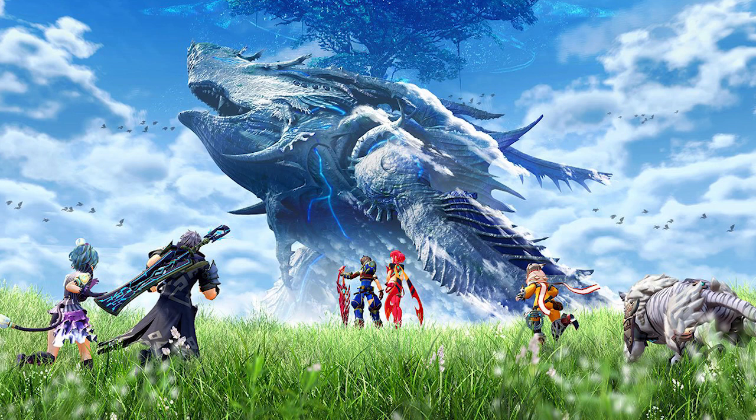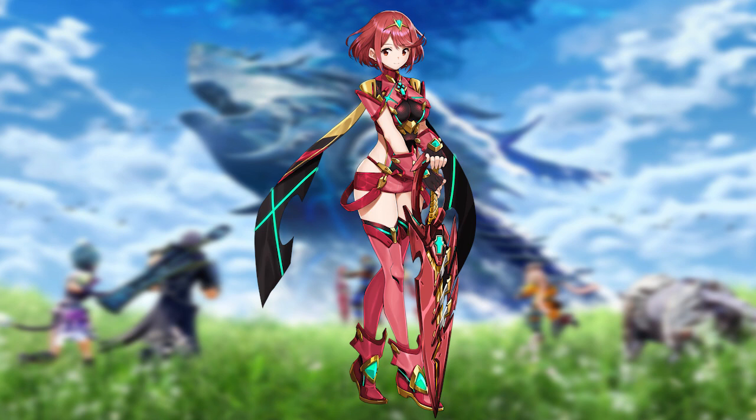First off, we'll start with the blades under Rex's charge. Of course, Pyra — everyone knows about her. There are three types of blades: offensive, defensive, and healer. I assume this will be reflected not only in their stats but in the arts they give to the driver. Pyra is an offensive type and she is a fire-type blade. She is the most plot-relevant blade, seeming to be the secondary main character.